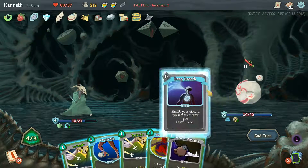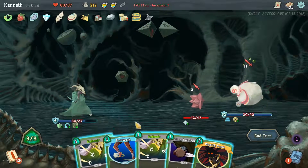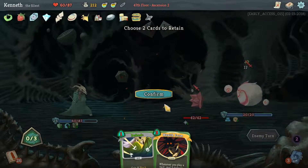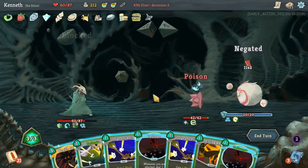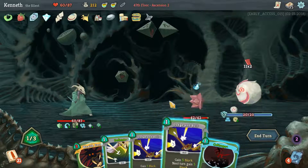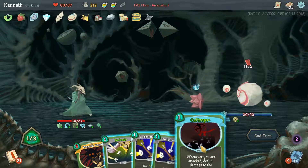And an Escape Plan — they'll go down for sure. There's our Wraith Form. Definitely think we want to knock his Fumes down as soon as possible against these guys, though, and to Defend up at least once. It's going to be Footwork first then. I'll be on the Spheric Guardian — that Shiv, that is. We'll hold Wraith Form for next turn with our Flying Knee. This would have been a nice turn to play those two Dodge and Rolls. Guess we're committed to the Caltrops.